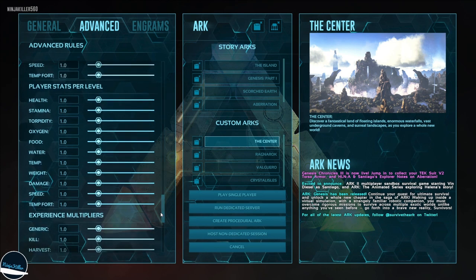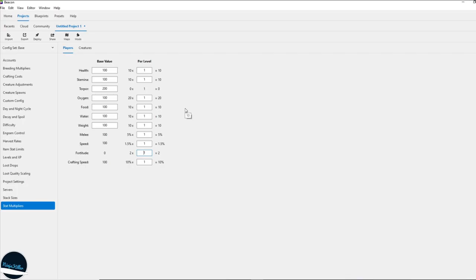Next is player stats per level — demonstrated again in Beacon. By default it's 10 times 1 equals 10 health per level. I like to set health to 2.5 for 25 health per level, and the same for stamina. For weight I set it to 99999 so putting one point into weight is all I ever need. I set fortitude to 5, movement speed to 3.5, melee to 2, and food and water each to 25 because I hate managing food and water.